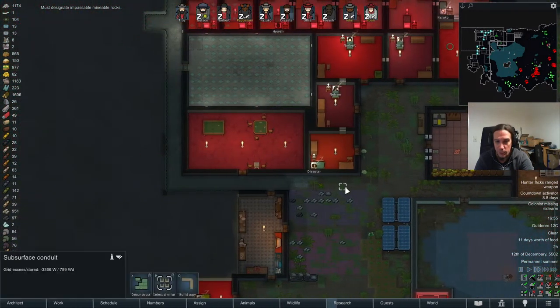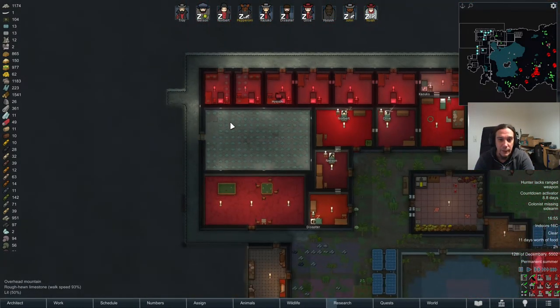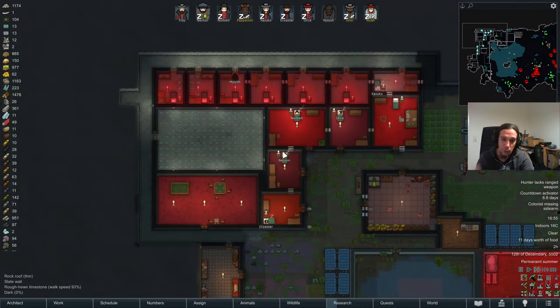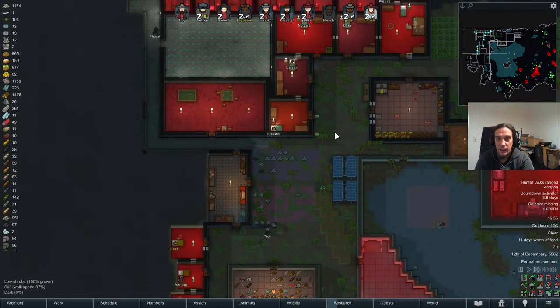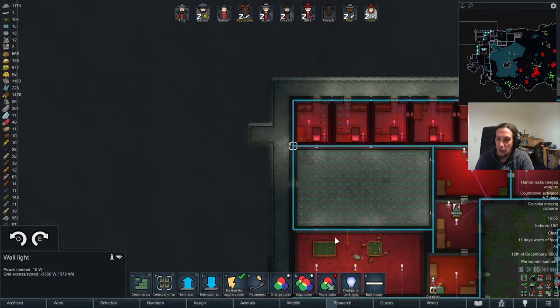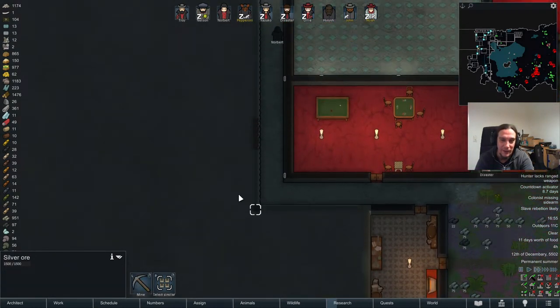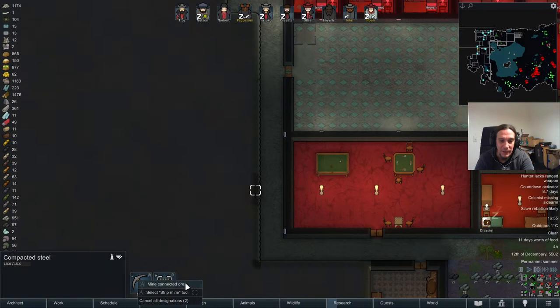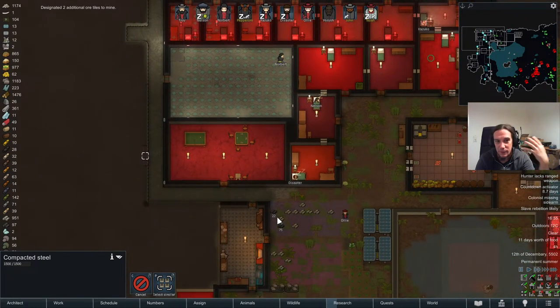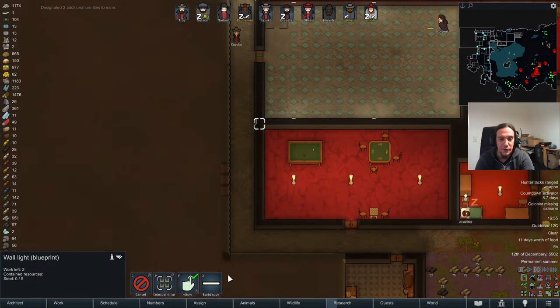Cultist Simulator has been made by Weather Factory — that's Alexis Kennedy and his wife Lottie Belvin. These two are some of the most amazing game devs I know about. The people behind Sunless Skies and Sunless Seas are the people they left behind — to put it in polite words, just not as grand. Therefore the games aren't bad, but they just don't have the same amazing depth and enthralling storytelling that Cultist Simulator has in store.